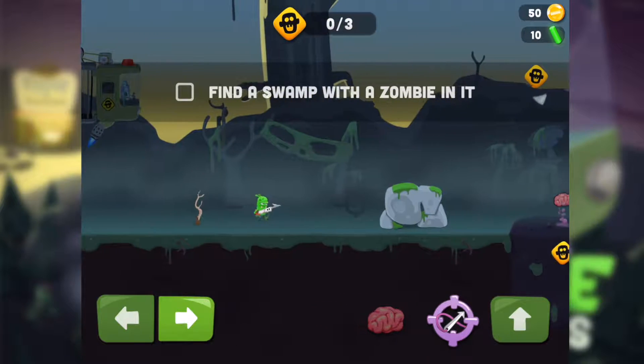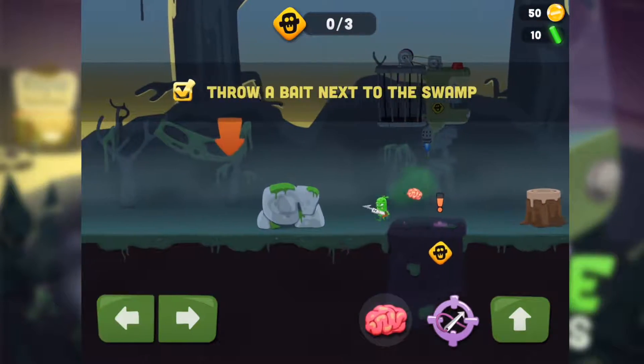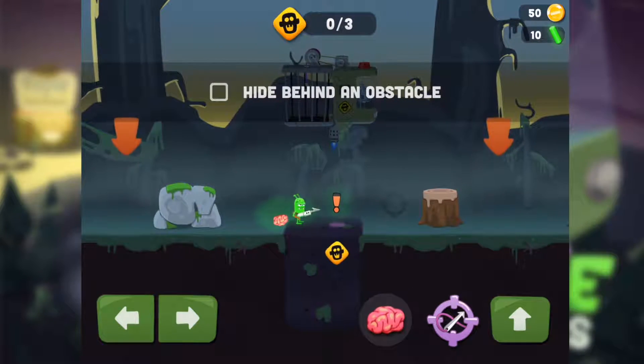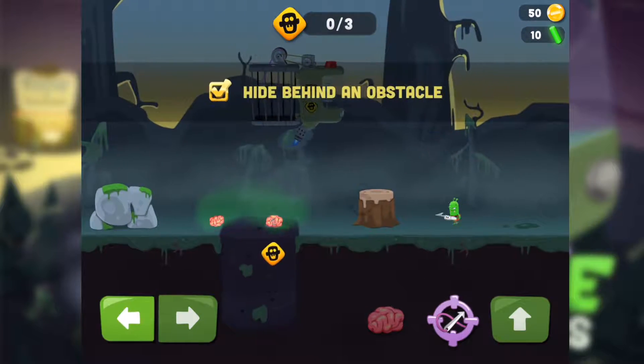It's neat — here we go! Hey robot, what do we do here? Find a swamp with a zombie in it. So is this a dangerous zombie? Draw a bait next to it — I got it. We need to hide behind an obstacle, so let's jump and hide over here.